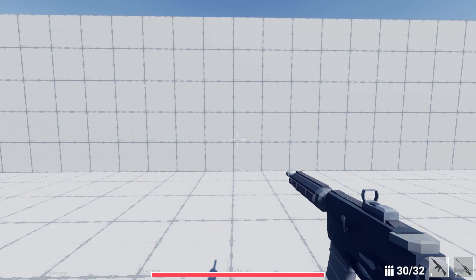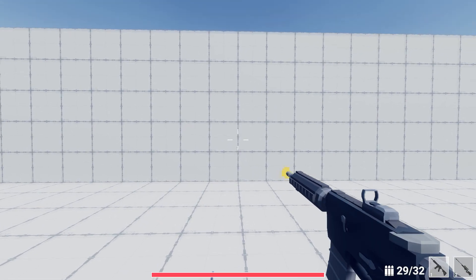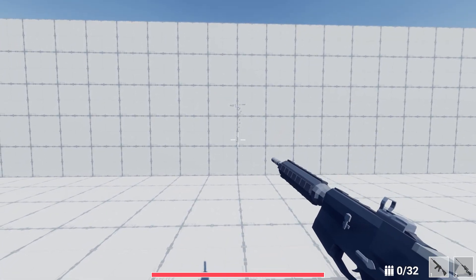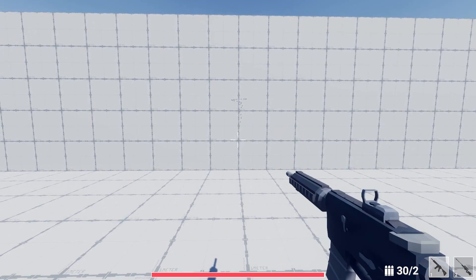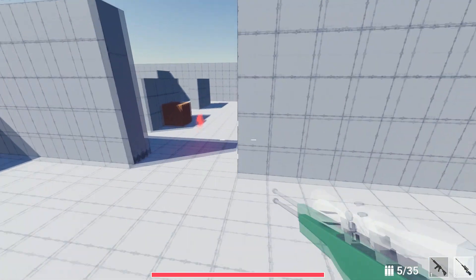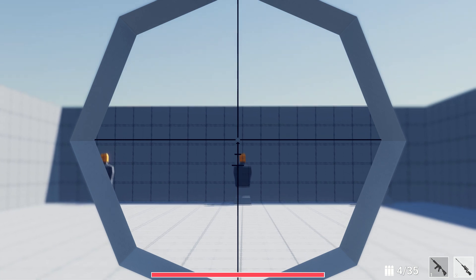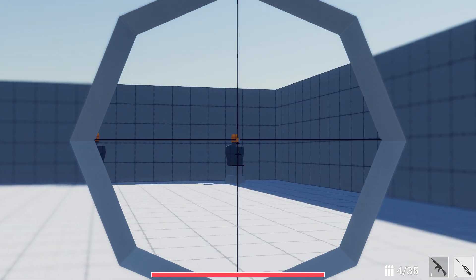And here's how it looks now. You can see that the recoil eventually maxes out vertically, and also when I stopped shooting, the cursor returns to the starting position. These new recoil changes were once again tested in our last playtest, and I think it feels a lot better now.